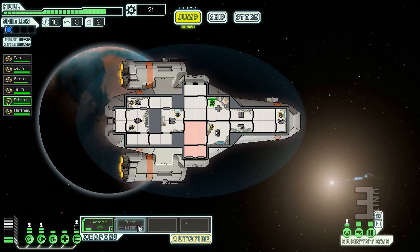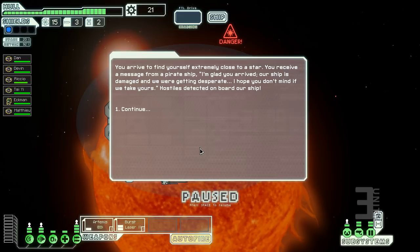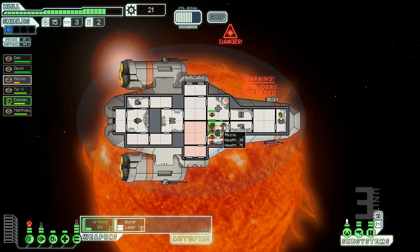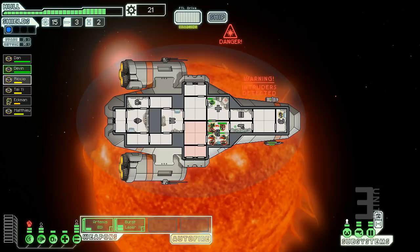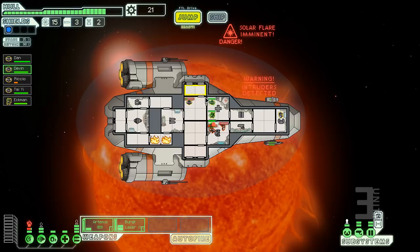Now this is a dangerous situation — we're extremely close to a star, so random parts of the ship will spontaneously catch fire. Oh god, get us out! We put Steven the Mantis in to fight. Richo's in trouble. There's a lot of sudden 'oh fuck' moments — I just lost someone. We lost Matthew. There's a fire on the ship and now there's a fire in the med bay. This is a better representation of how chaotic this game gets.